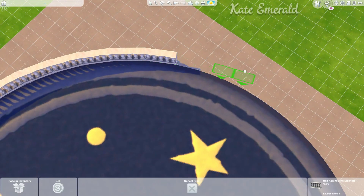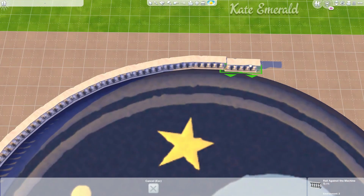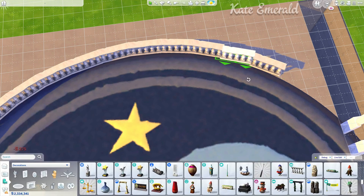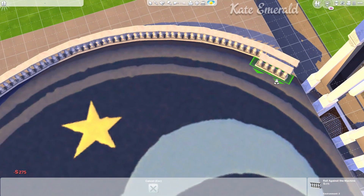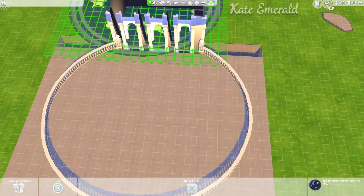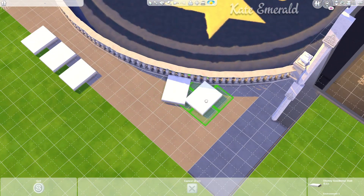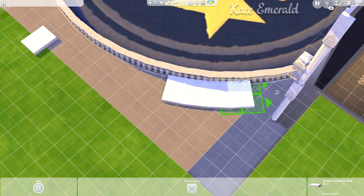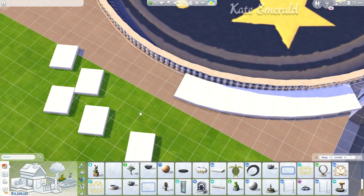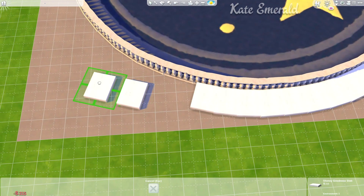I decided to use this Body Stony Goodness slab, and usually I'm using these objects just for decorative reasons, but in this case I decided to use it around the area just so the whole area would be thicker, because I need to be able to hide the floor piece in there. I'm just removing floor pieces section by section so it looks like a bridge — and it is a bridge, it will be functional — and this just makes it easier.